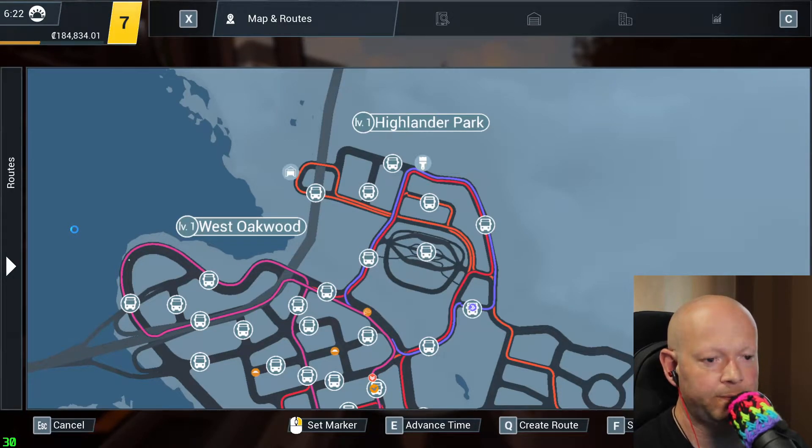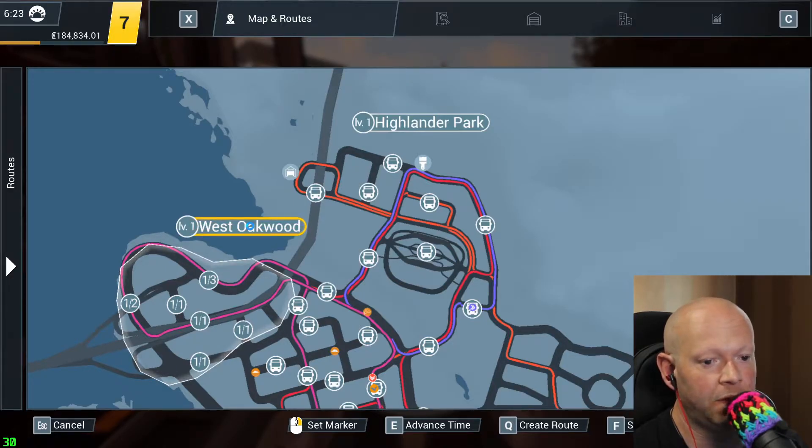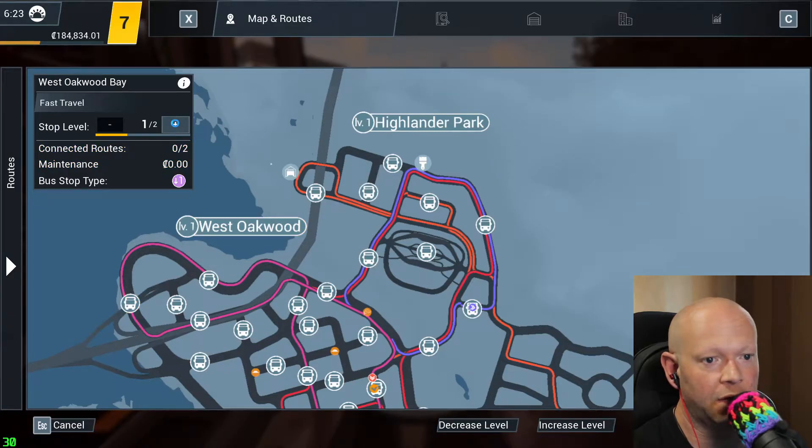Look at your map and select a neighborhood — you're going to see numbers. The number on the left is your current level, the number on the right is the level you can increase the bus stop to. Right over here we've got a one of two, so select it and click on the plus sign. Now you're at level two of two, and as you do this for each stop you will eventually level up.